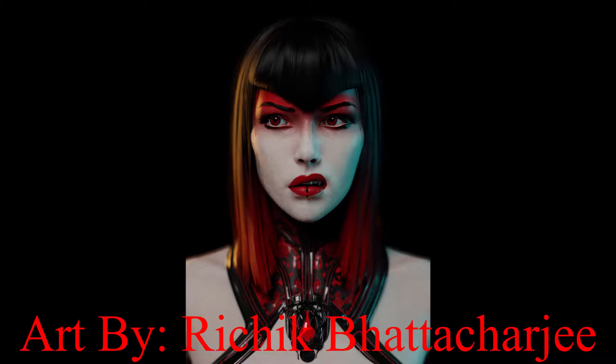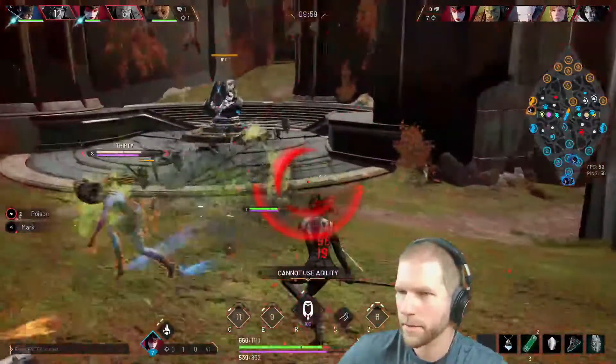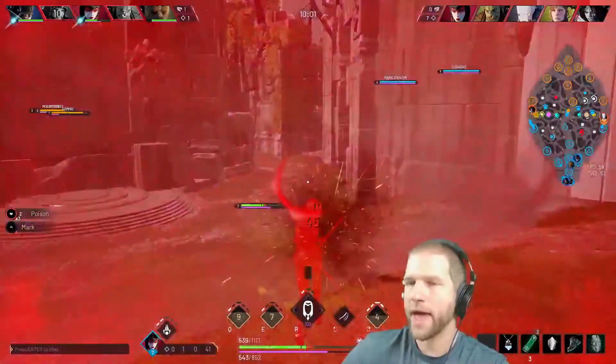The next two bugs deal with Countess's Shadow Slip. If you have a clip, upon casting, you are unable to recast it for the duration that you should be able to.